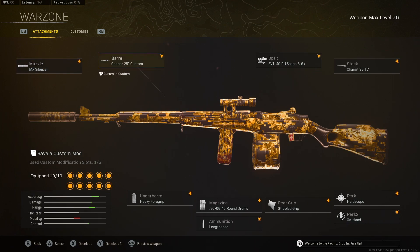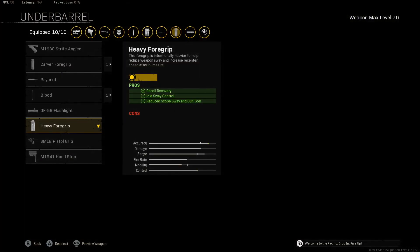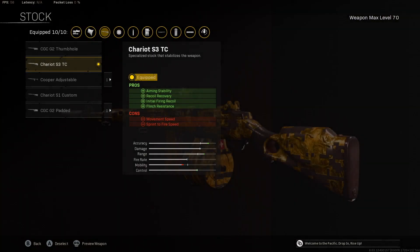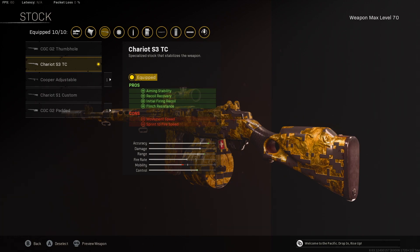So we use the MX Silencer, Cooper Custom, and Lengthen — those are all going to get the bullet velocity up. The MX Silencer and Cooper Custom also help with recoil, as does the Heavy Foregrip. What we want to do with the recoil is get down the initial fire recoil because you're shooting one bullet at a time, meaning sustained fire is impossible. So you're just trying to get the initial fire recoil down so it kicks less on each bullet — that's why we use Stippled Grip and the Chariot S3TC. This also helps with flinch resistance in the middle of gunfights.